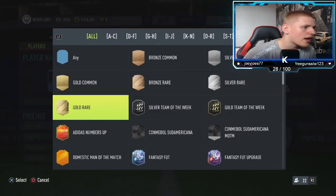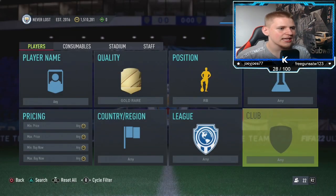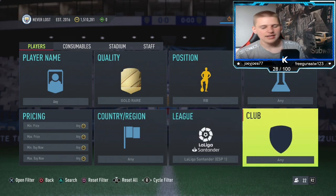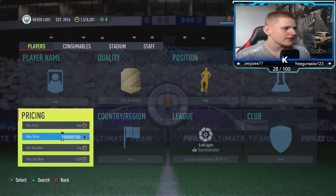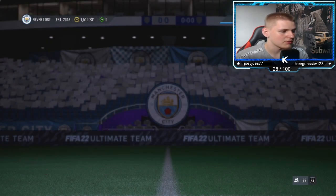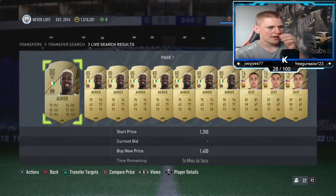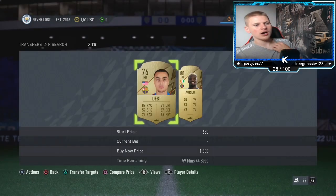The first method is going to be gold rare position. You want to go to right back, chem style any, nation any, league — you want to go to the Liga Santander — and then club, you want to leave at any. Obviously find the buy now. Your console may be different. I think half of these are snipes to be fair, but you want to keep going up until you find the buy now. For PS4 they look about 1.3K — 1.4 looks too high.